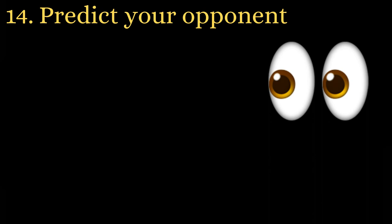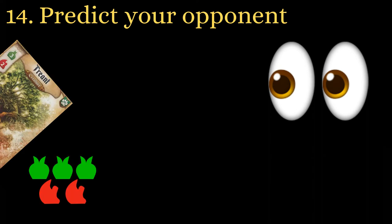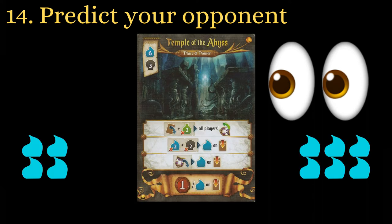Pay attention to your opponents — this requires a bit of experience. Knowing your opponent's plan in advance can help you prepare or even counter it. Seeing an opponent stockpiling 3 green and 2 red could indicate a Treant is coming, in which case spending your black is important. If you see that you and another player are both trying to get the Temple of the Abyss, then it's more important to prioritize getting the place of power and worry about your demons later.